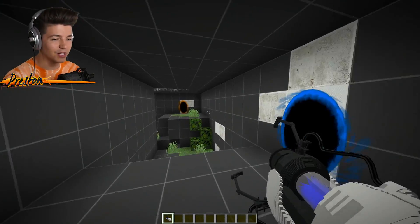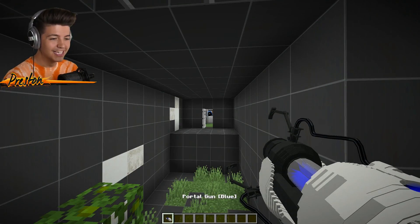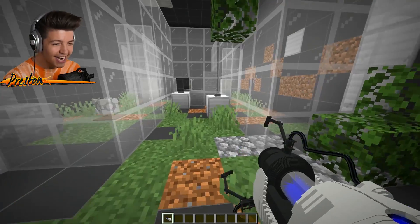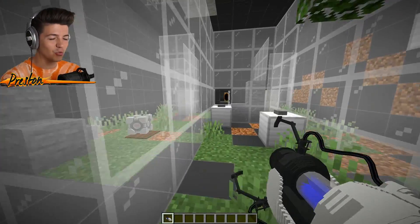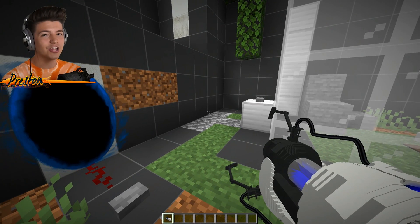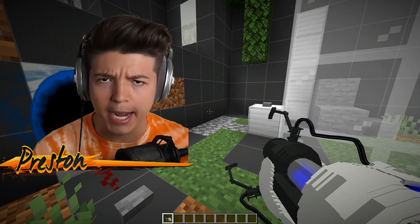Wait a second — there's white over here. So here's what we're gonna do. This is a long shot — we're gonna have to be expert snipers. Yes! It worked! Now we're back here, so we should technically be able to grab the companion cube as long as we don't mess this up. I'm not confident we're not gonna mess this up, but we're gonna try our best.